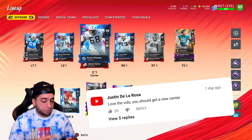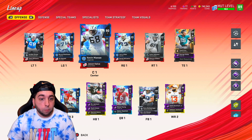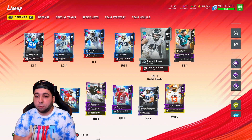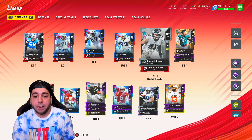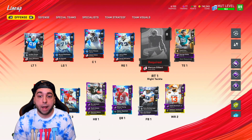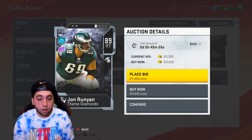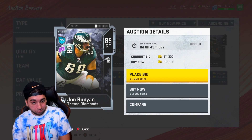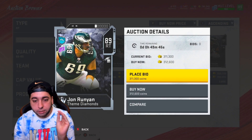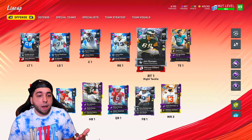On the offensive side I'm making one more move. Our boy Justin said: 'I love the videos, you should get a new center.' Today we ended up pulling Kevin Mawae so he's our center. But I've seen a lot of comments about Lane Johnson, so instead of upgrading the center spot we'll upgrade the right tackle spot. From one Eagle to another — we're bringing in John Runyan for 312,000 coins. This is gonna be a huge improvement for the offensive line.